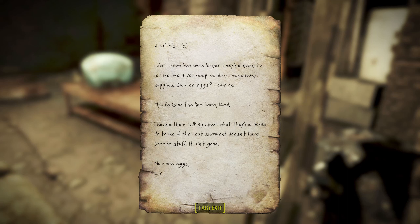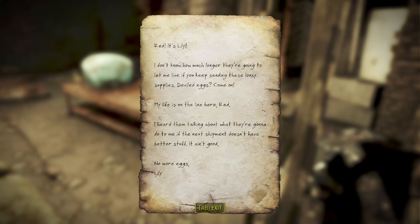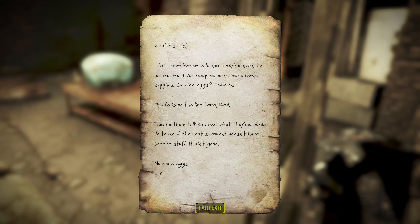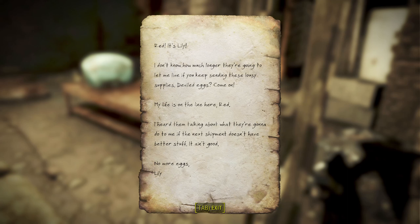Nuka World Transit Center — this is off the map. I think I may have found one of the DLCs, which is something I wanted to look out for. I'm going to note it but won't mess with it at the moment. There's also what looks like a raider hideout nearby — I'll steal this fusion core and then get out. There's also a Federal Ration Stockpile that's probably worth a trip back to later.